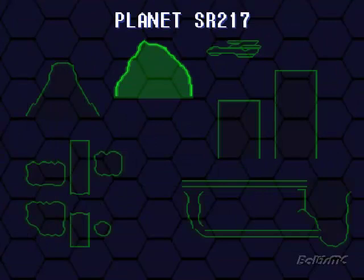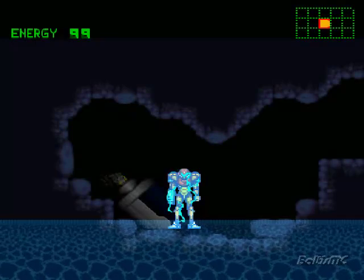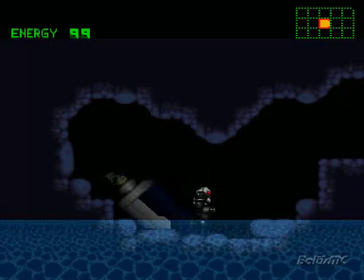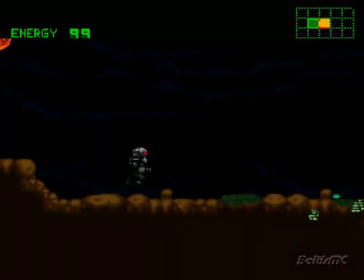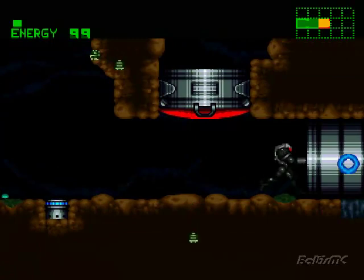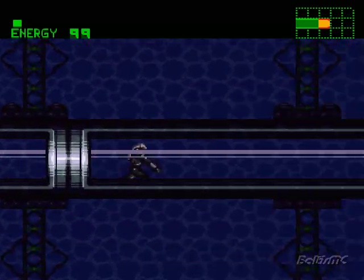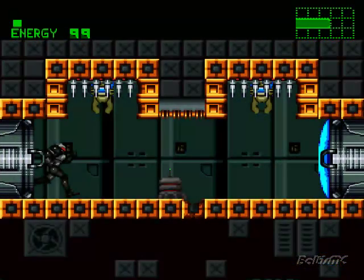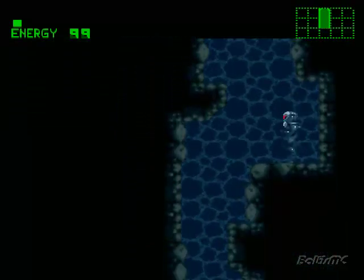We started on planet SR217. Even this map here has changed — it looks really sweet. And here we are. You can already tell right away that some things have changed. You can see my energy meter up there. It has a different font to it, a different look. It's really cool looking, and all the other icons too have different graphics to them. Also, I don't have to stick around for that music to finish before moving on, which is kind of nice.